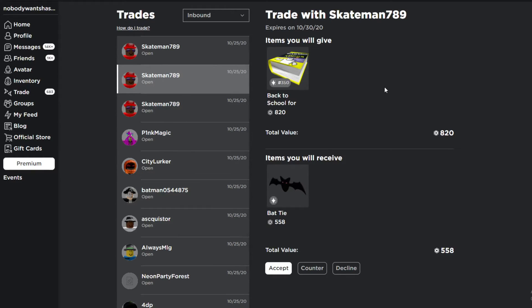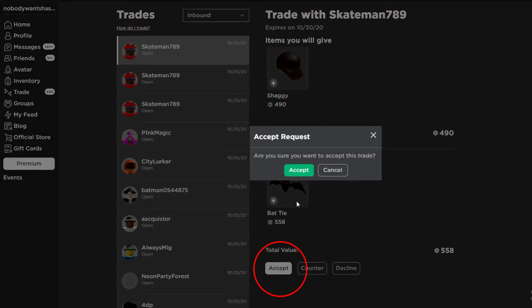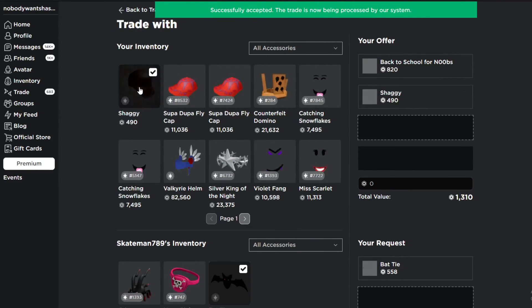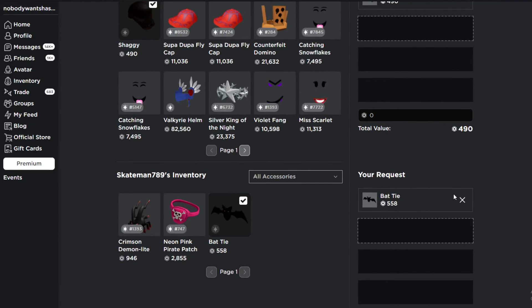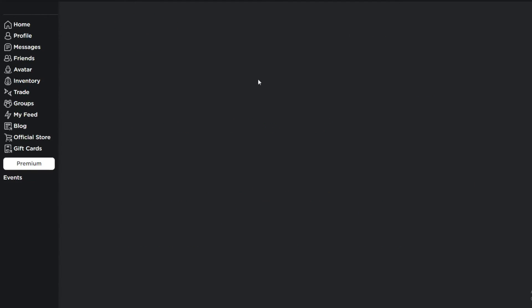Now that we are here we have three options after receiving a trade. You can accept, which means you agree to the trade and you swap items with whoever you are trading with. You can counter, which means you want to change some of the items which are in the trade — as you can see here I am adjusting the items and Robux total. Or you can decline, which means the trade is over and no items are exchanged.